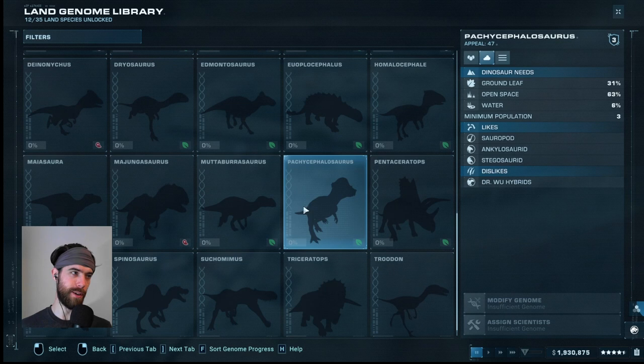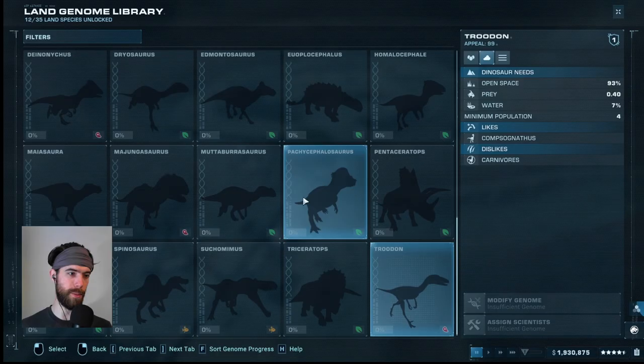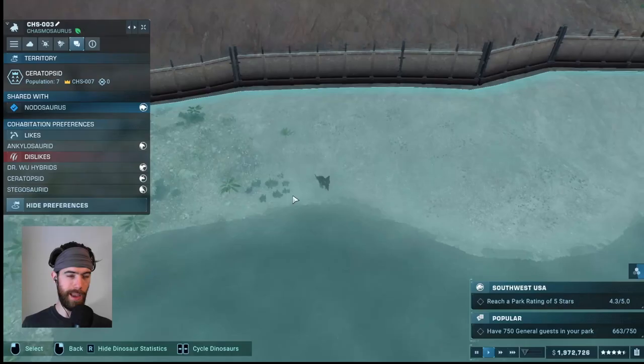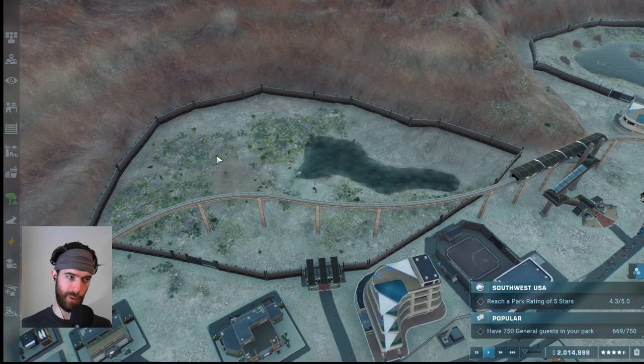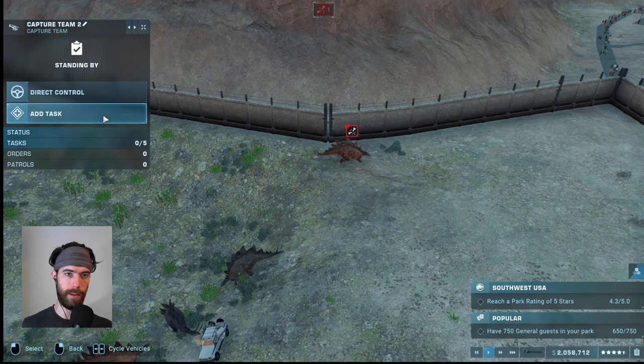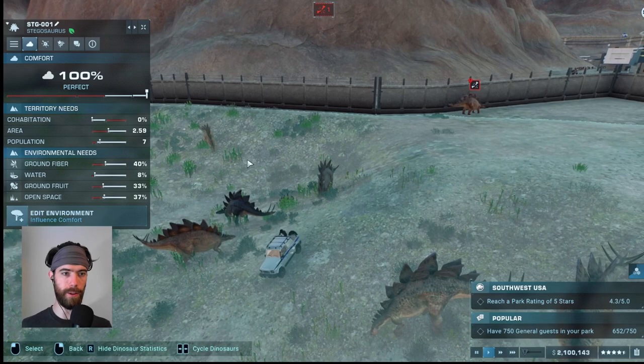That means we go to one of the small guys. The other guys' appeal rating is just absolute garbage, so I think one of the little guys is going to be the play, because the Chasmosaurus actively dislikes the Stegosaurids, so fitting in another armored herbivore is not going to work out very well. Come on you guys, got to be able to get along — I have you guys in the perfect enclosure, there's plenty of space, plenty of food, no reason to behave that way.